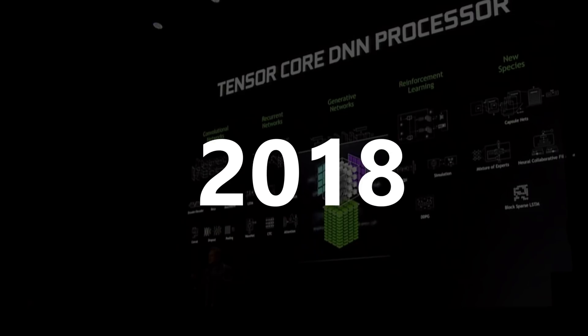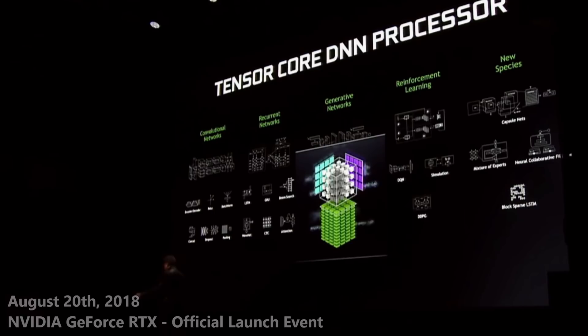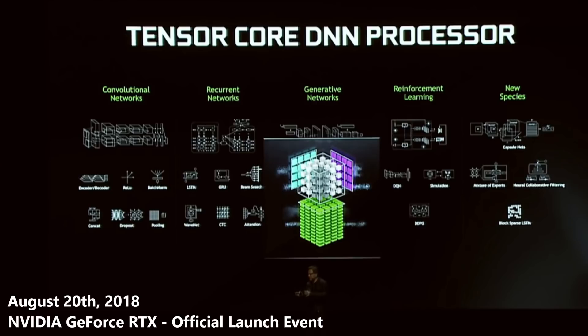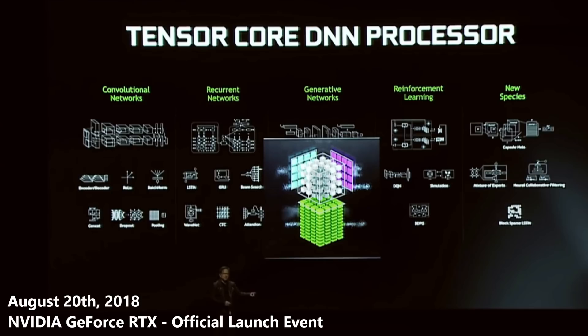There are so many architectures, and it takes so much processing to do it in real time. And so we created this thing called a Tensor Core. There are a whole bunch of them in our chip. Imagine that a 1080 Ti is 11 teraflops — a full 1080 Ti at $699 is 11 teraflops. This is 110 teraflops. It would take 10 full 1080 Ti's to keep up with the Tensor Core processor that's all over the Turing GPU.